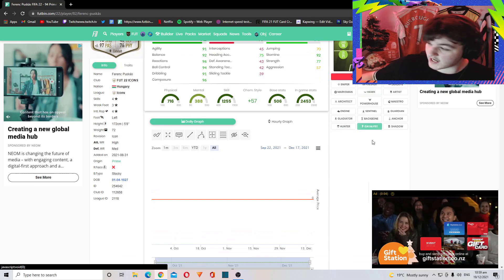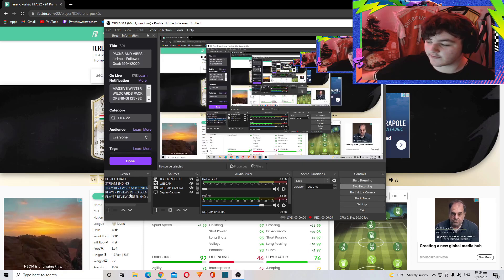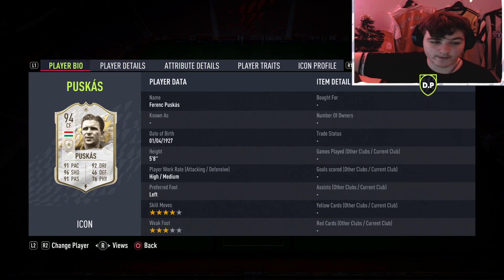He's a 94-rated striker in-game, or a 95-rated CAM with a Catalyst. He's showing six million coins right now, but you can expect that to drop — I think he'll probably settle between three and four million in the next three to four weeks. With icons, they keep dropping throughout the year: released hard to pack, then as they start getting packed they just go straight down.